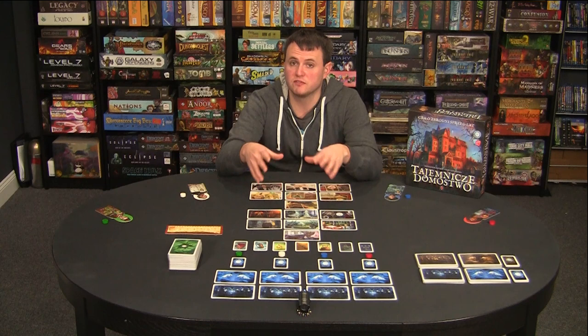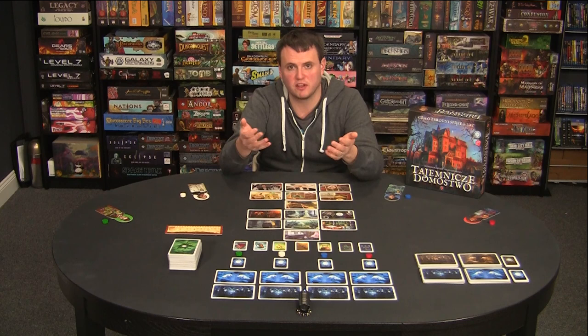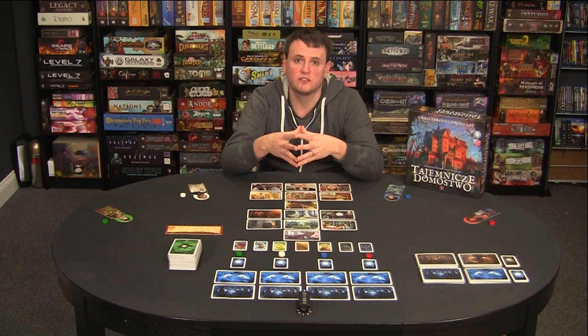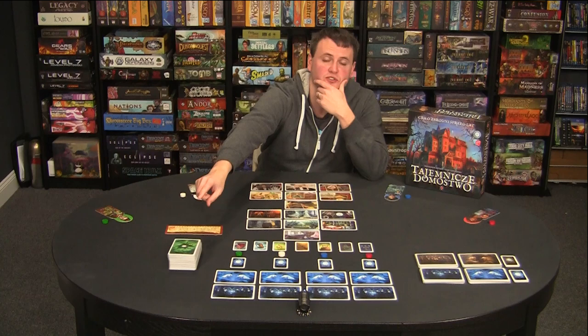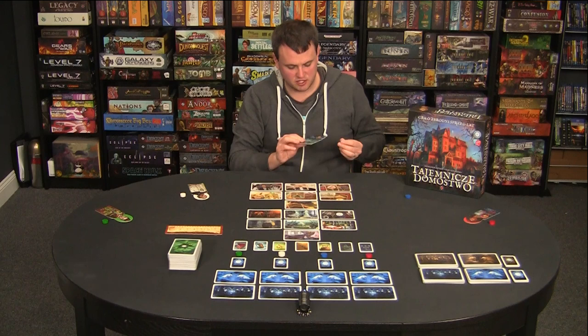Once the ghost has chosen a set for each investigator, we can start the game. The game takes place over seven rounds, and each round has what's called the events reconstruction phase, broken into three smaller phases. The first is the dream phase, where investigators sleep and the ghost gives them dreams as clues. The ghost draws seven cards and chooses any number to give to each investigator to help them solve whatever phase of the game they're on.